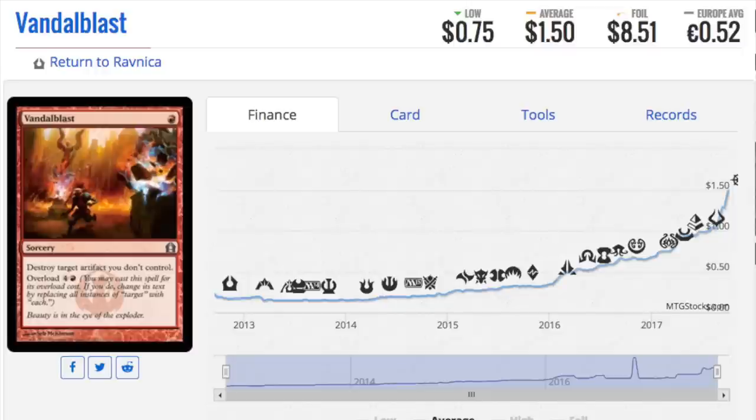Today we're going to talk about eight foil uncommons that are surprisingly expensive. We'll start with Vandal Blast — this one is from Return to Ravnica. RTR was overprinted into oblivion, so I'm surprised to see that there is a foil uncommon worth eight dollars and fifty-one cents.